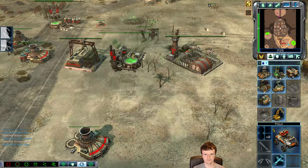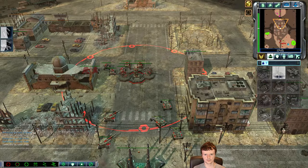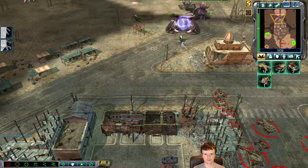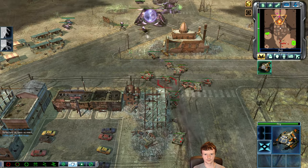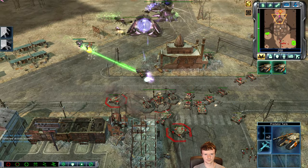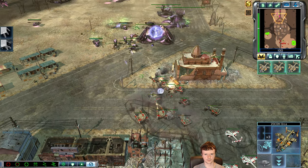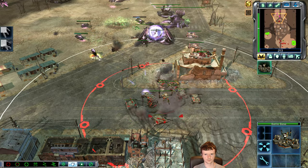I need to get those Orcas back to base for rearming and repairs. I do have the Ceramic Armor upgrade — you need that as Zocom, it increases the armor of your aircraft by quite a bit. I'm actually pretty convinced I can take on those Stormriders at this point. As long as I leave them outside of the Dev Tank range, the rig can just about outrange the Dev Tanks — in fact they have the same range, but the rig is really the main damage dealer against those Dev Tanks.